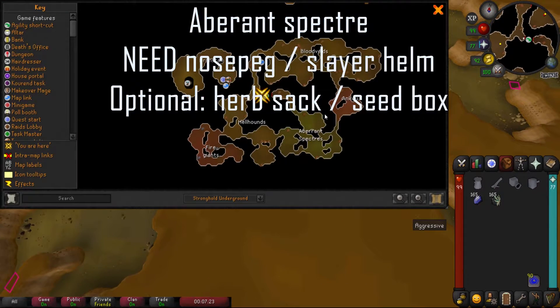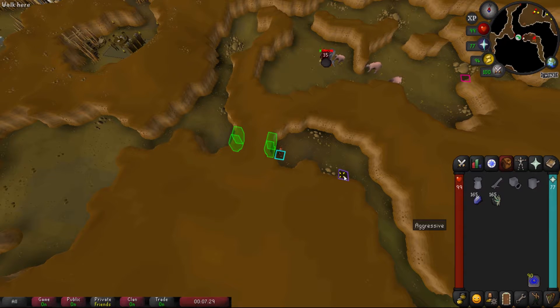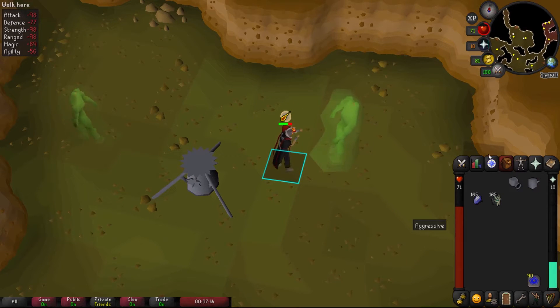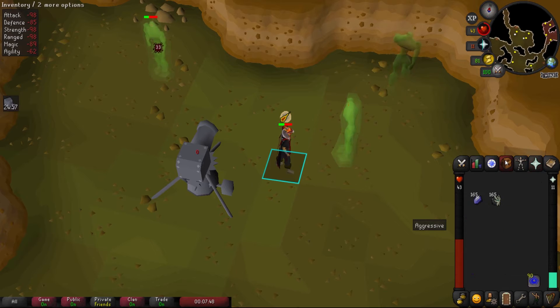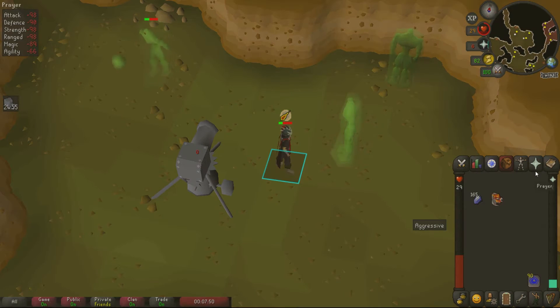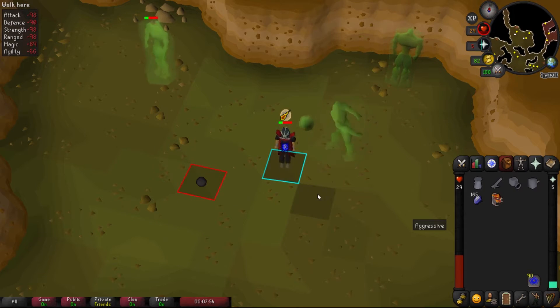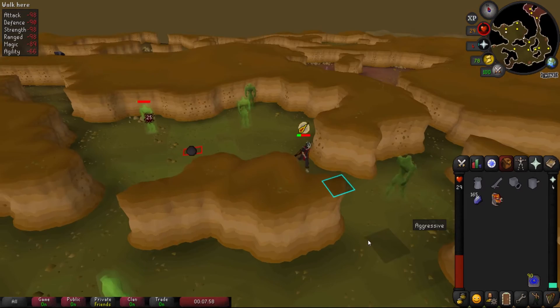For Aberrant Spectres, there's an agility shortcut that requires 72 Agility to use — you could boost if you wanted. Place your cannon down if you have one, and make sure your slayer helm is equipped. It doesn't matter if you're praying — you will take massive damage and your stats will drain fast. Since they use a magic projectile you can't exactly safe spot them, but the drops you get will make back your money in prayer pots.